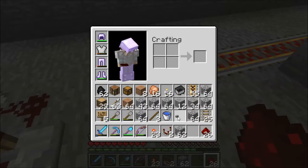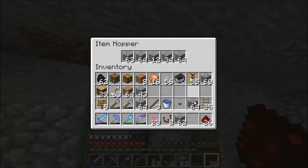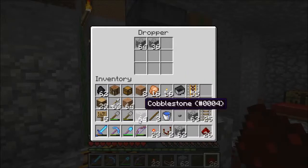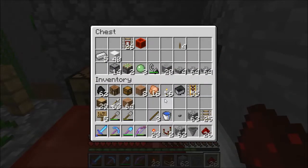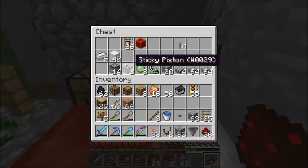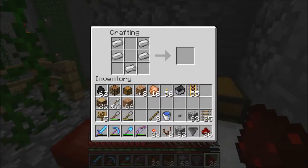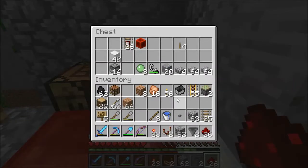I know I have all of my items here, getting some inventory clog. Let's get rid of this stuff and put it in here. I don't need that anymore. I've got a hopper here, I've got a hopper here — only one? We need one of those, we need two sticky pistons, we're going to need one of these and a redstone block. The lever is just for a turn-off switch.